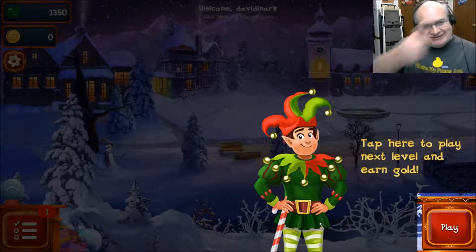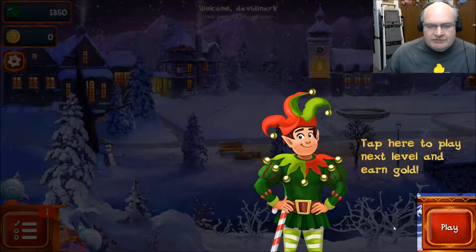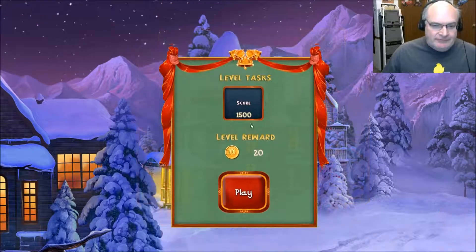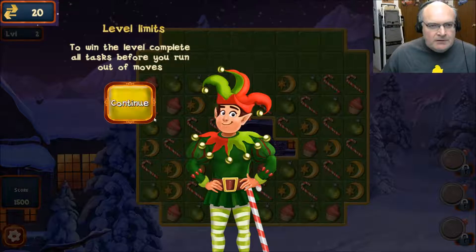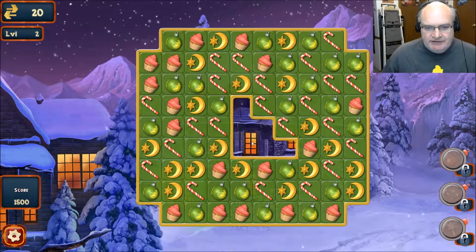Tap here to play the next level and earn some gold. So evidently the idea is to get the town decorated as you complete levels and maps. I have to score 1500 and get 20 gold pieces to win the level. Complete all the tasks before you run out of moves. So I got to get 1500 points.